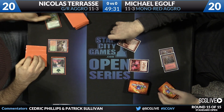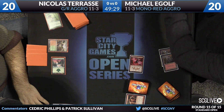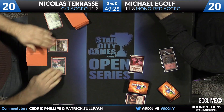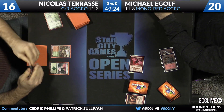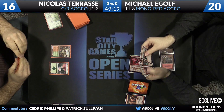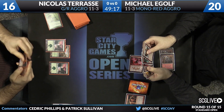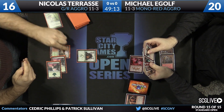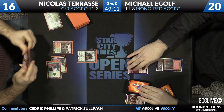Searing Blood is a real beating there, and now there's an attack for one as well. Tarasi is down to 16. That's the one main-deck copy — boom, perfect. A Forest, a Rattleclaw Mystic, and a passing of the turn back to E-golf.